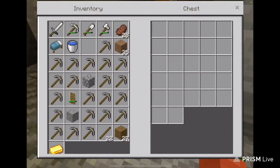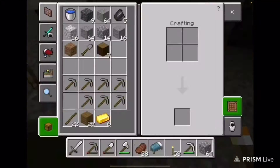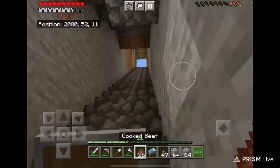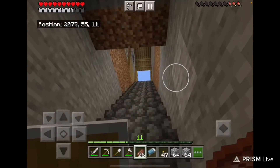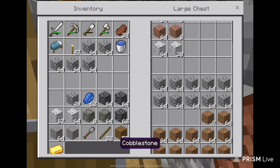I put the pickaxes down in the mine. I mine for a lot of deep slate and cobblestone. I sell most of the resources I get from mining in my store.